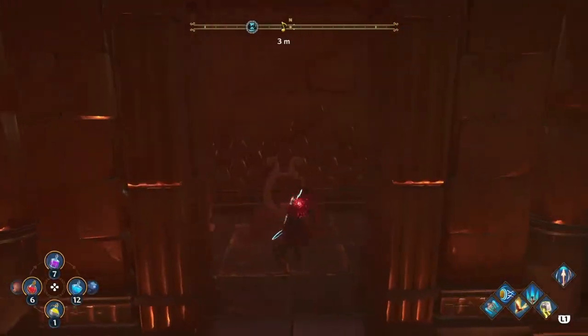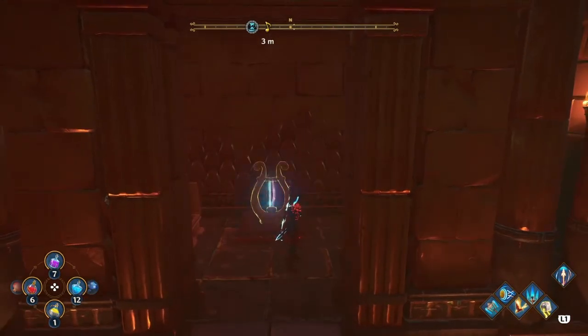Come on in, go ahead and grab your small chest first. Once you've got that, come over here to the lyre — we're going to go ahead and play it. And that's how you get this small lyre.